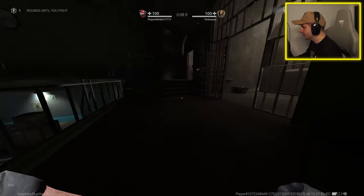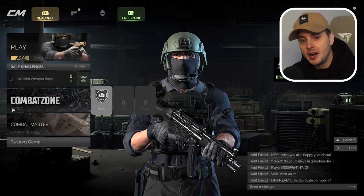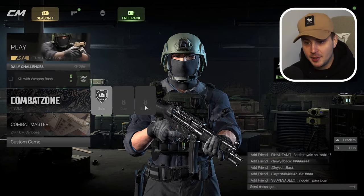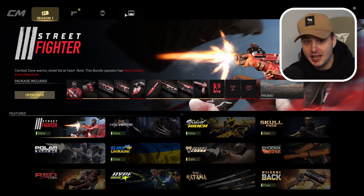It's got gas masks for the gas, self-revive kits, and they've also added an Apex vibe to the game — they've added jump pads. Right now only solo mode is available, so it's a 64-player lobby, but duos and quads will be coming very soon. They also have custom rooms so you can set up fun game modes for you and your friends.